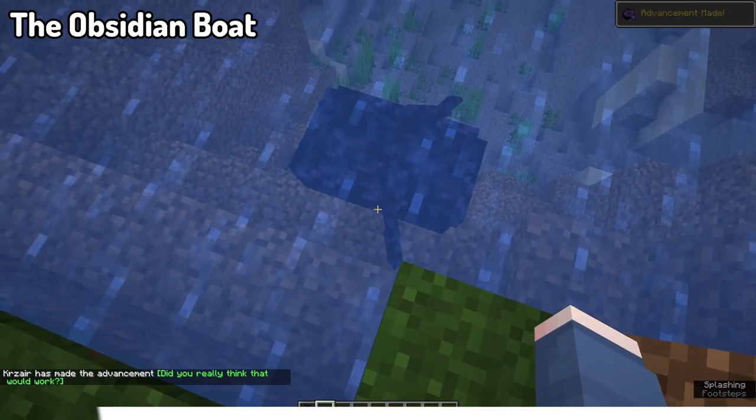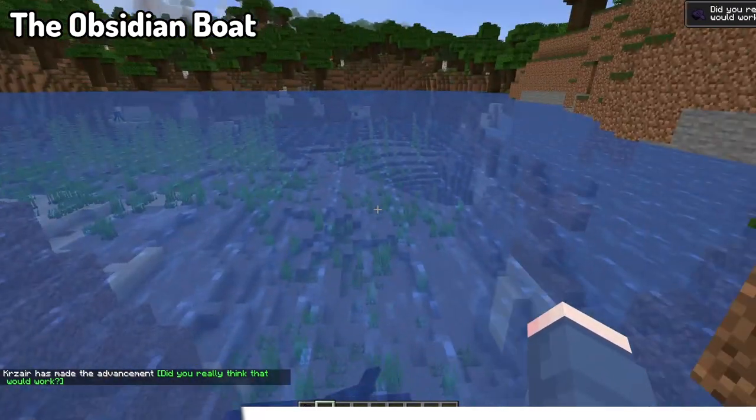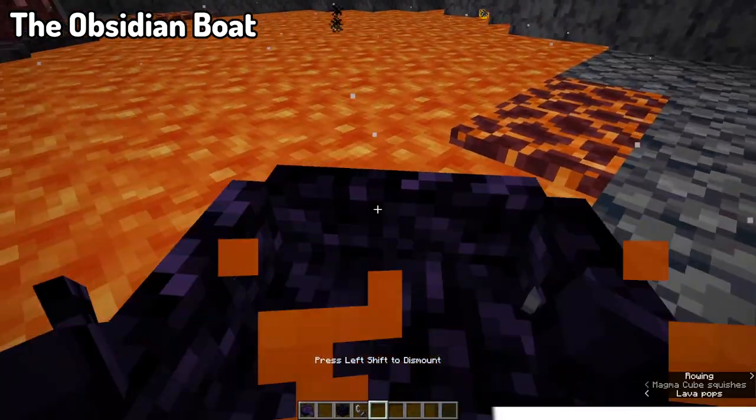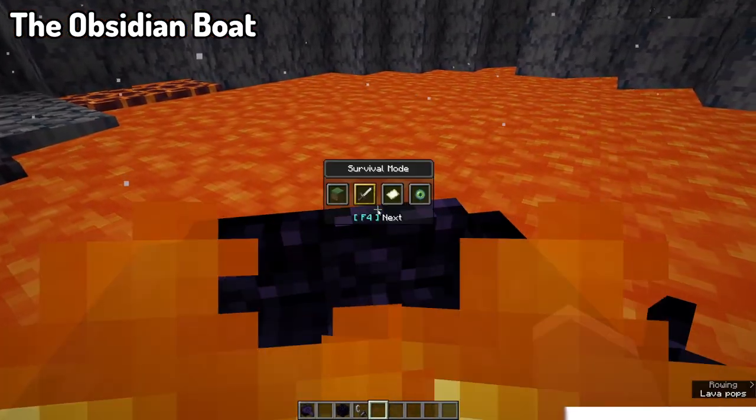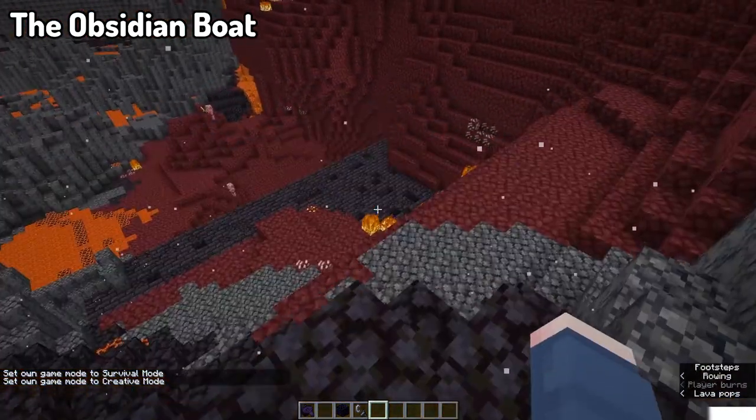Moving into our next mod, we've got the Obsidian Boat mod. The idea is that you can craft a boat using five obsidian, with the exact same recipe as a normal boat. When used in water, it will sink to the bottom because it's a heavy obsidian boat — but it will act like a normal boat inside lava and will not take damage. You can use it to travel around the Nether, similar to how a strider works but without needing a saddle.